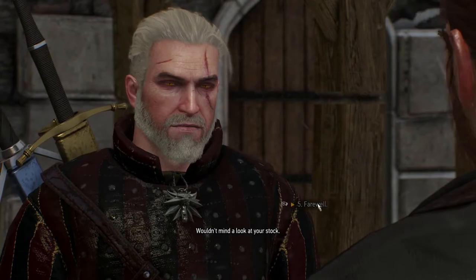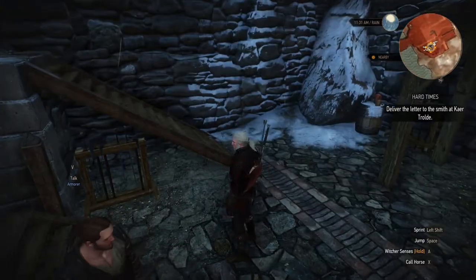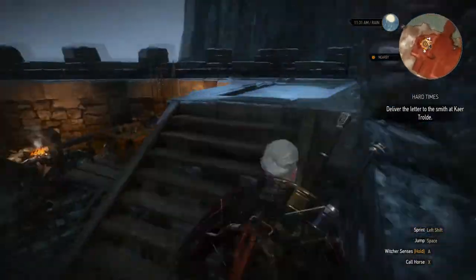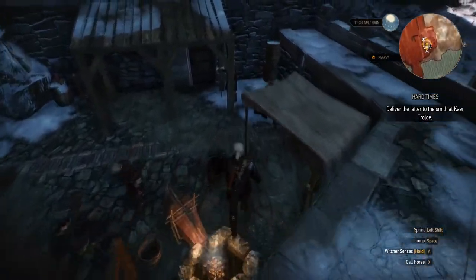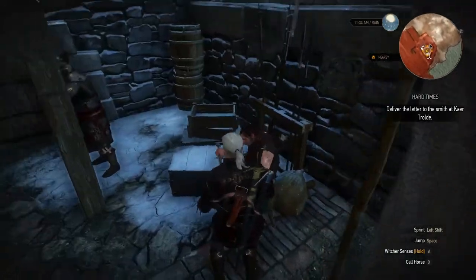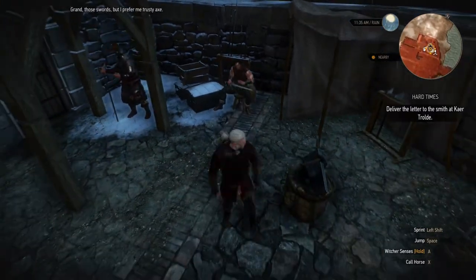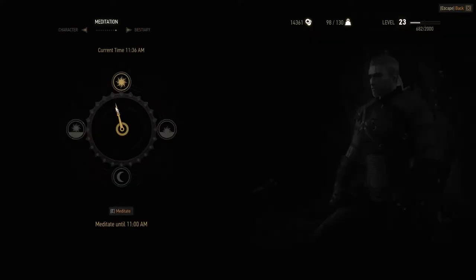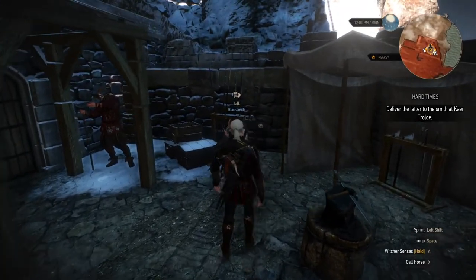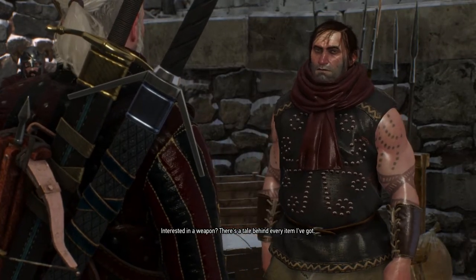I still don't know why the smith isn't here - I'm a little confused as to how to complete this quest. It looks like this is where I'm supposed to be. Wait - who's this guy? There's the smith, he was hiding over here! Oh wait, that's right - he doesn't start work until noon if I remember correctly. Look, now I can talk to him. He doesn't work until noon. 'Interested in a weapon? There's a tale behind every item I've got.' Yep, it's him.